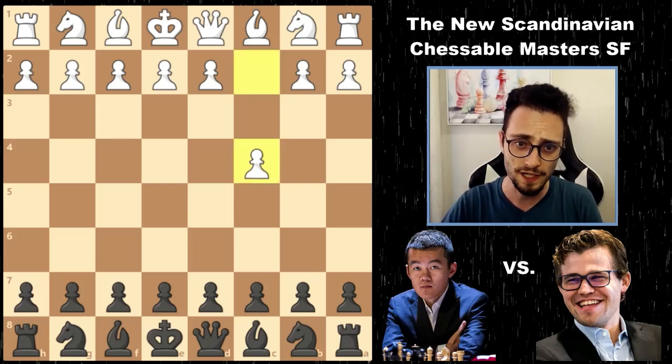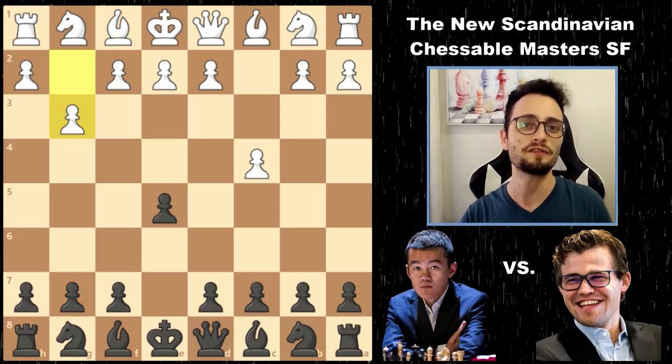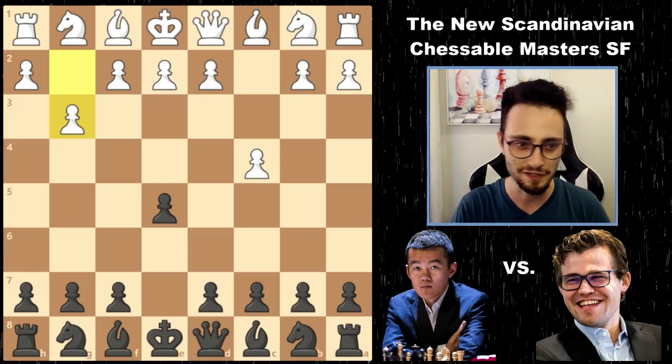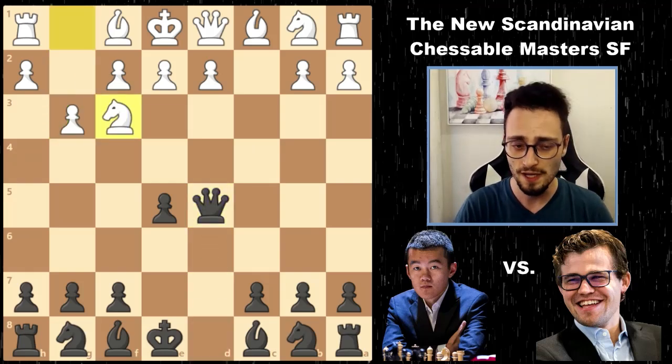We get c4 from Ding, e5, and g3. There's a lot of theory here, but Magnus Carlsen throws all of that out the window and plays a new Scandinavian defense: d5. Takes, takes. Nf3.